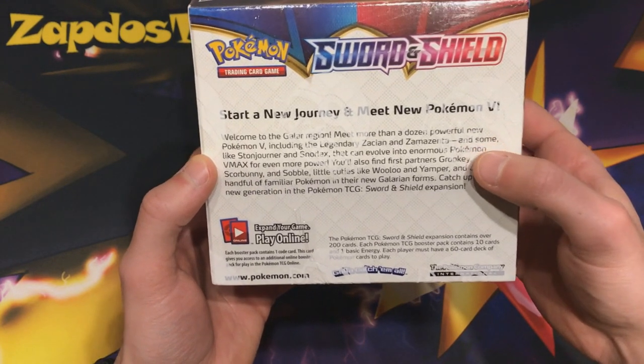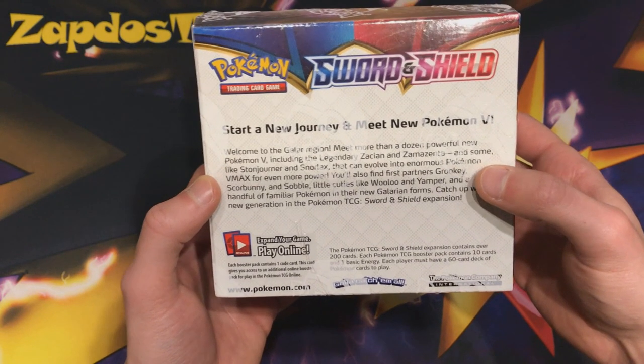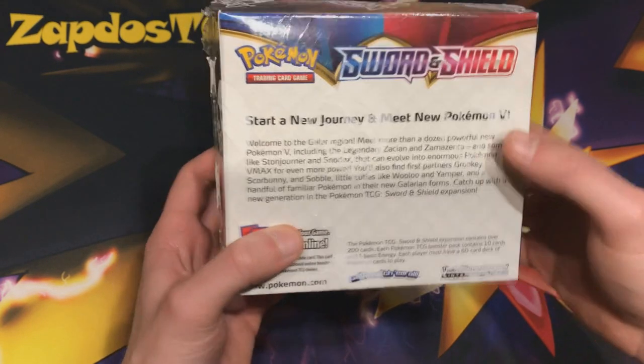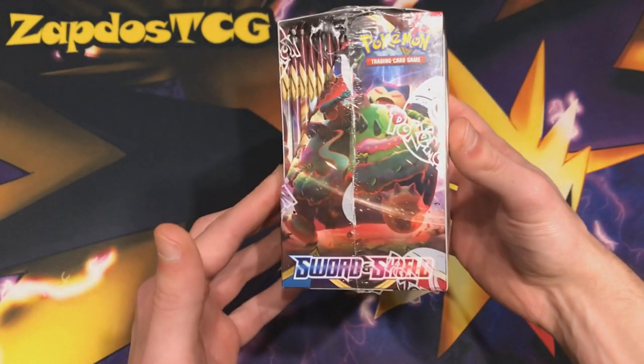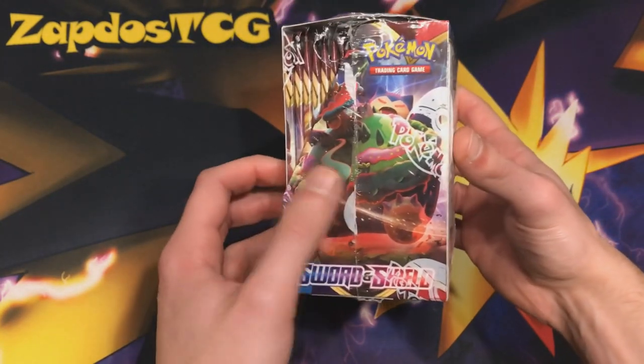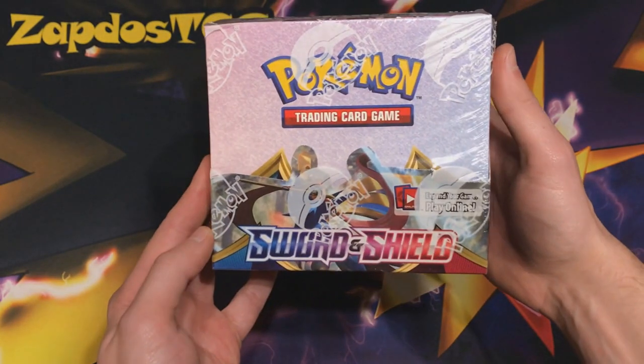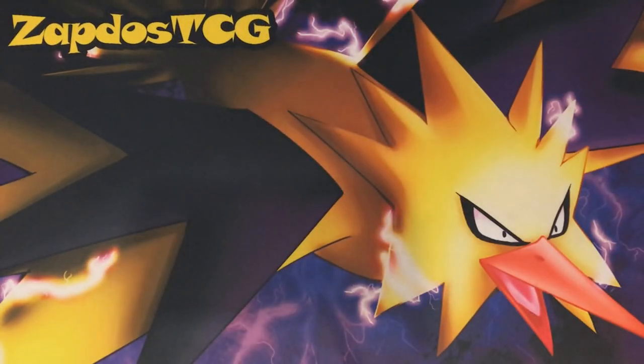We have the powerful legendaries that we want to pull: Zacian V, Zamazenta V, Stonejourner, Snorlax VMAX and all that. Sword and Shield — I don't know if you guys played the video games, but these are powerful Pokemon. This is Snorlax VMAX, so we'll see if we're going to be able to pull some nice cards out of this booster box.